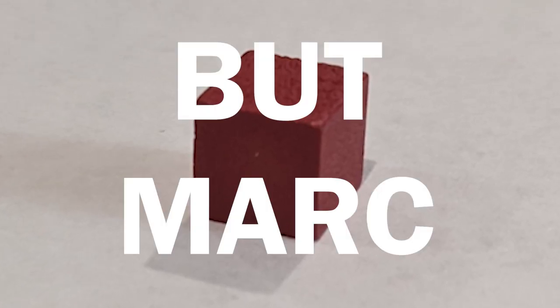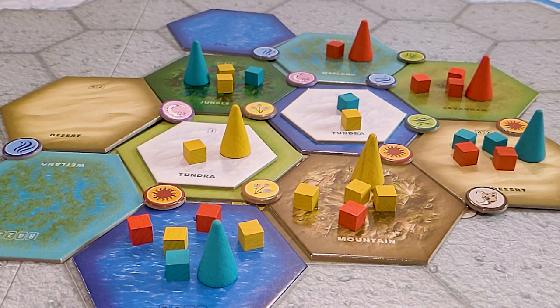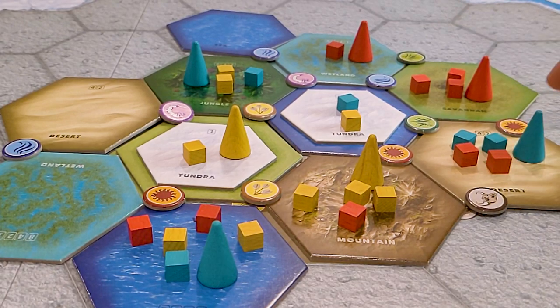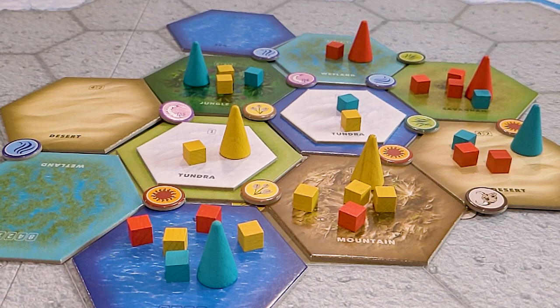But Mark, you say, aren't objects that physically resemble what they represent more evocative? Maybe. Are they worth the trouble? When I'm playing Dominant Species, I'm not thinking about cubes — I'm thinking about those stupid spiders that always eat me, or the birds that annoyingly fly everywhere when I don't want them to. Do you require all of your books to have illustrations? Cubes let the imagination work.